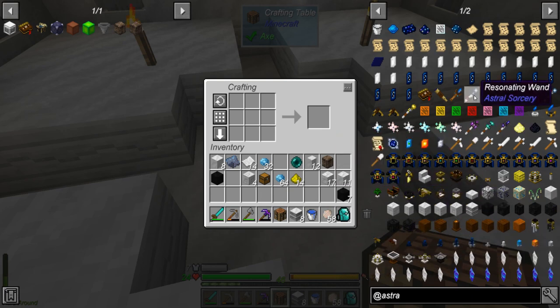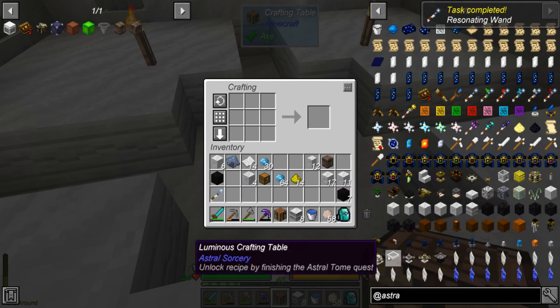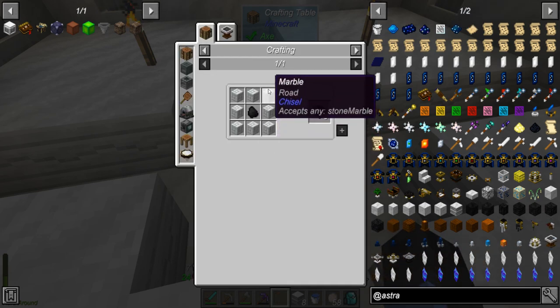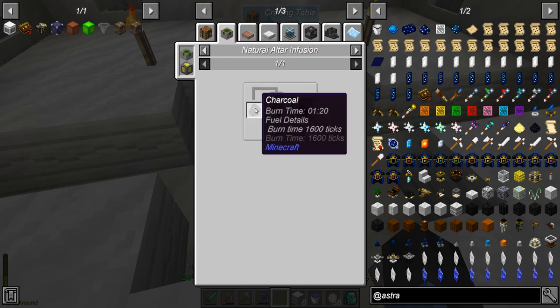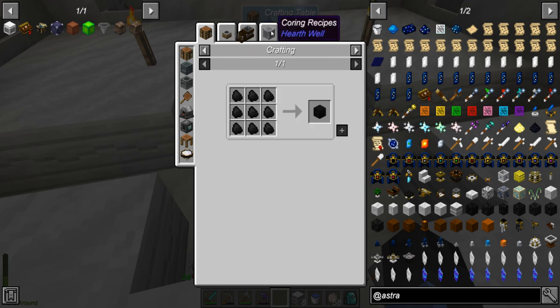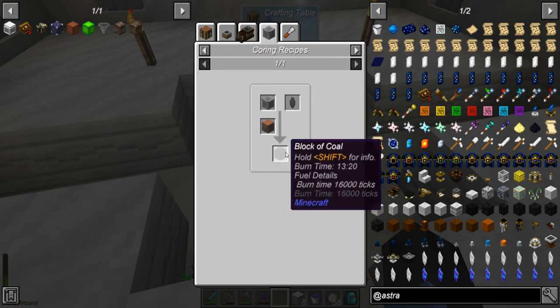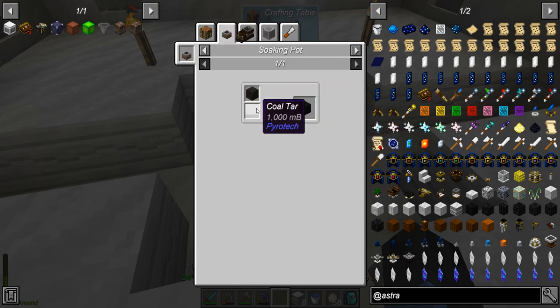First thing we're going to need is our resonating wand, and a table. This guy — city marble is just marble surrounding a piece of coal. Coal you can get by — oh, you can transform charcoal over. I use it with the block of coal though, which is a coring recipe, and apparently a soaking pot recipe — weird.